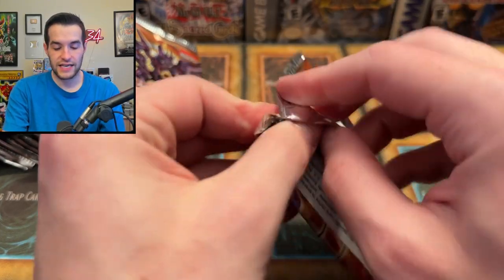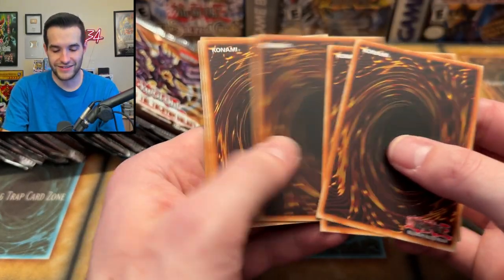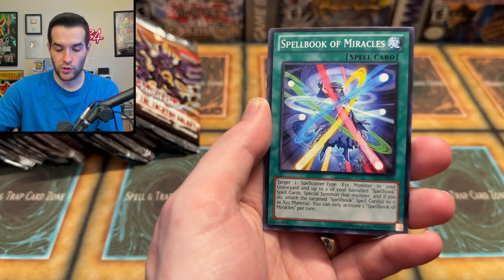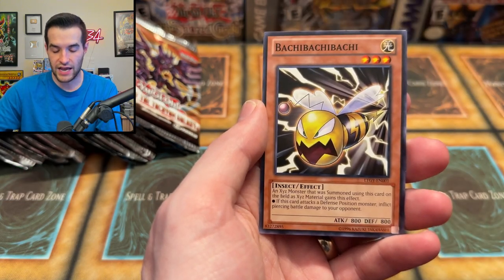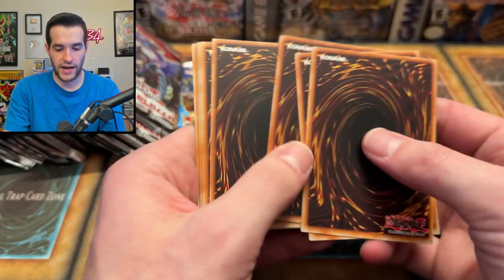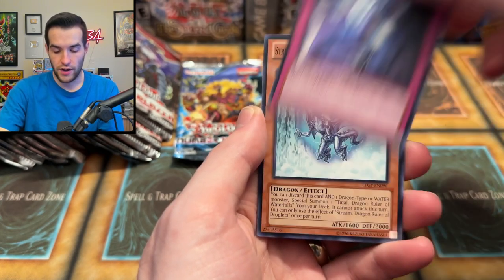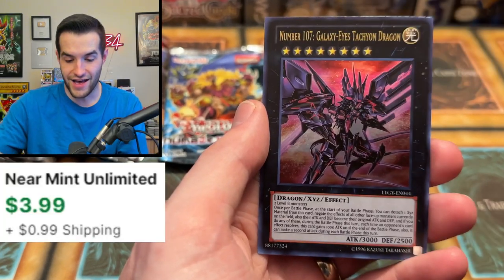Lord of Tachyon Galaxy — let's see what we get. Dodon Doju, Battle Falcon, Trident, Memory Loss, Spellbook of Miracles, Ray Ray Radius, Ice Beast, and Bachi Bachi Bachi. Still struggling to get the right names here. One more Lord of Tachyon Galaxy pack: Mine Drain, Starfish, Wolf, Leopard, Memory Loss, Stream, Abyss Scale, Tri-Fortress Tops. And...